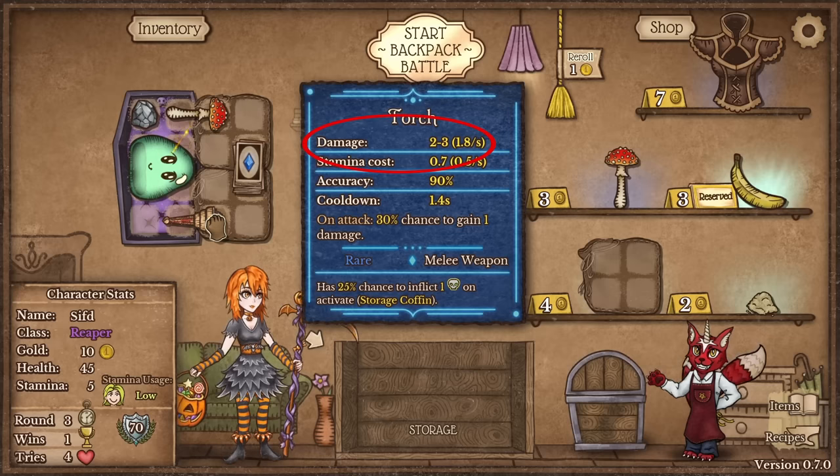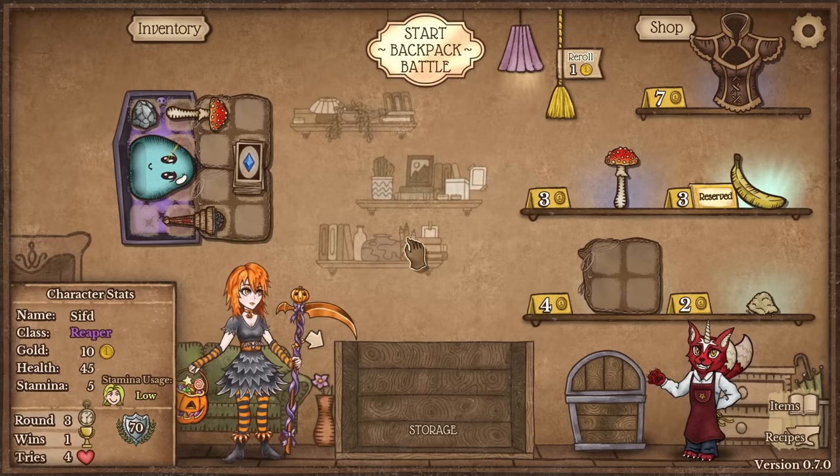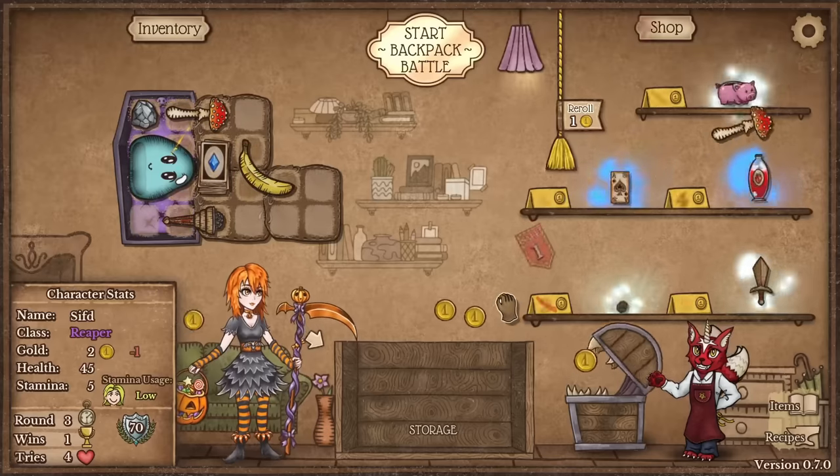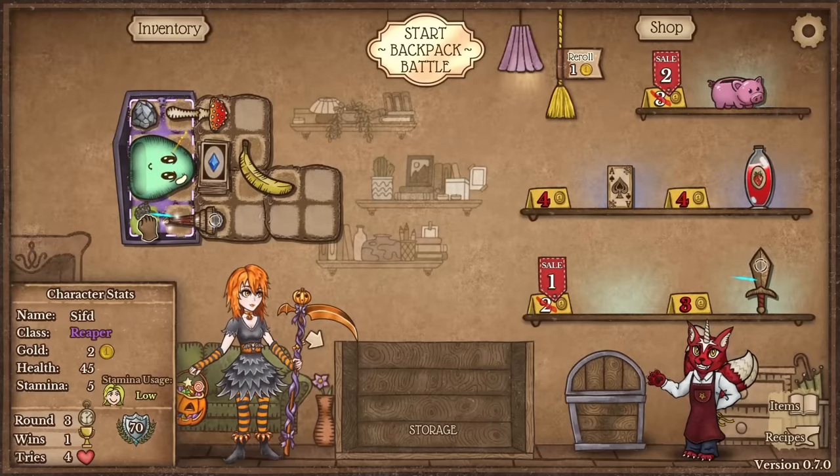Here is the Torch: Damage 2 to 3 on attack, 3% chance to gain 1 damage. So it has the Lump of Coal effect built into the weapon. Let's buy this, let's roll. Found another Lump of Coal, extremely lucky.